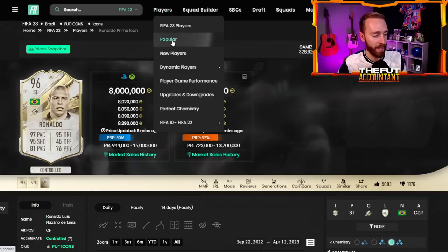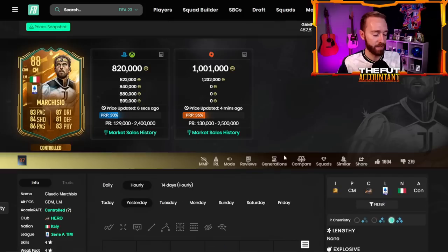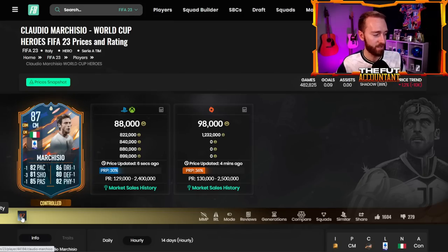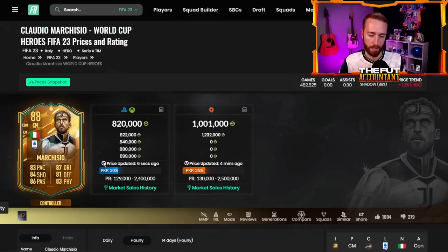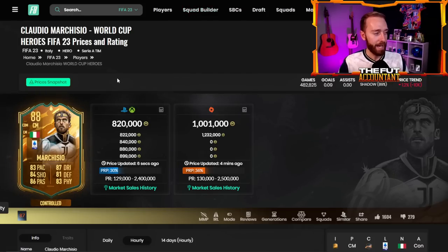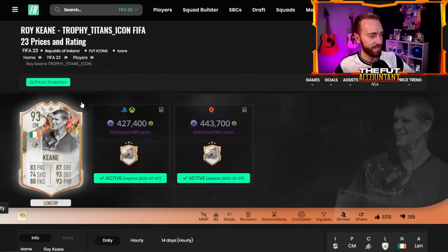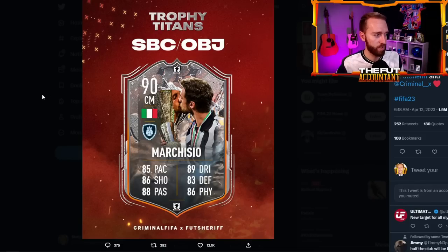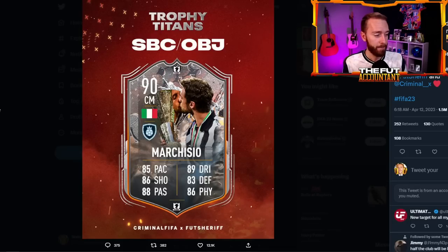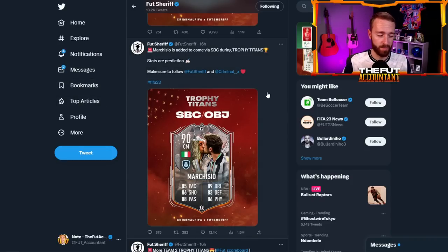Some of these guys being leaked yesterday have dropped in price. Marquisio is actually up right now a little bit — he was down at like 750 yesterday, he's back up to about 820,000 coins. This card has been very expensive — a plus-three shooting boost but just a plus-one overall boost on all other stats from his base 88,000-coin card, and this one's 800K. We've always thought this card is a little bit overpriced. I'm curious to see how big a stat boost they give the Titans Marquisio — do they give him a plus one or plus two? Because this could be another one of those insane midfielder SBCs that really hurts the market. We just had Keen for 400,000 coins. I can't imagine Marquisio would be that cheap, especially with his World Cup item being this expensive. I'd imagine this SBC comes in at around a million coins or maybe a little bit cheaper depending on the stat boost.